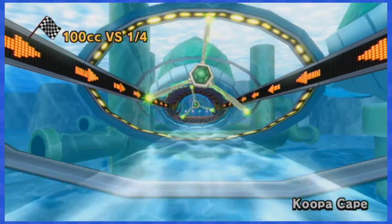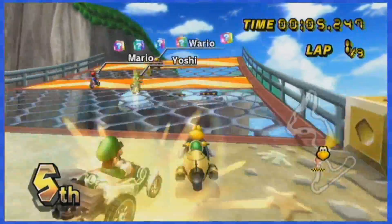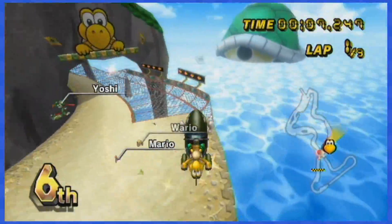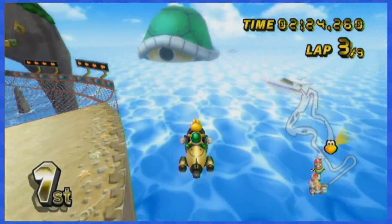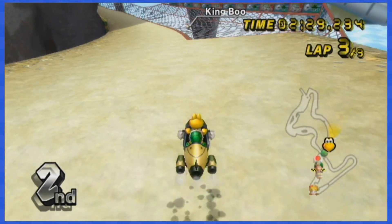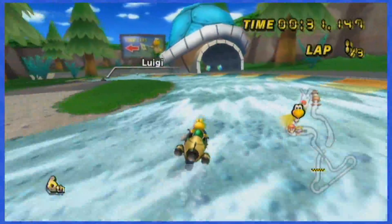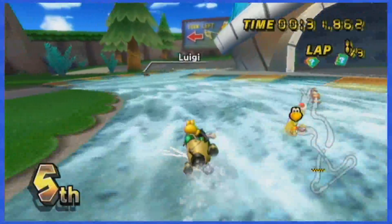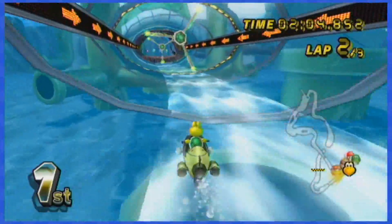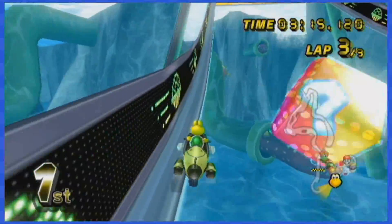Koopa Cape is annoying because the first set of boxes is located right after a boost pad. You'll need buddies to clear those boxes, or you can jump all the way to the right, fall down, and wait for Lakitu to bring you back — but it wastes precious seconds. When going down through the water, there are boxes moving along with the water current, so be on the lookout. The final set at the end of the underwater tunnel can be completely avoided by hugging the left or right wall.